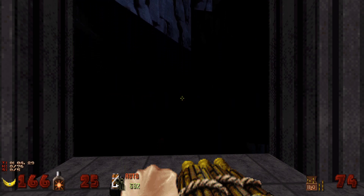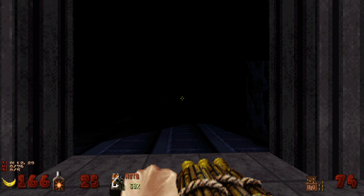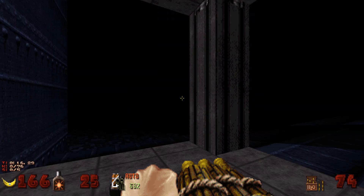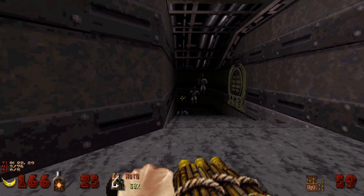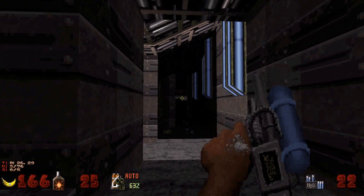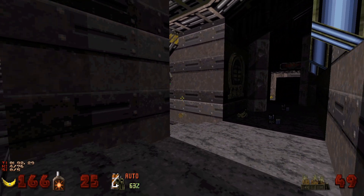Welcome back to my 100% playthrough of Duke Caribbean: Life's a Beach. This is the final level, the Alien Remains, starting off with 76 kills and five secrets. We're gonna go down and head back here — we have a couple of troopers to kill, and then watch out for the sentry drone. There's another sentry drone and a pig cop just around the corner.